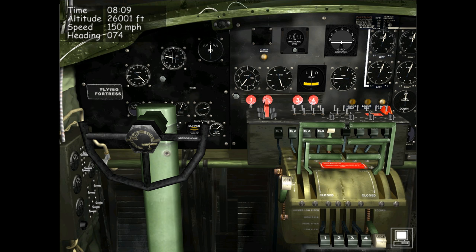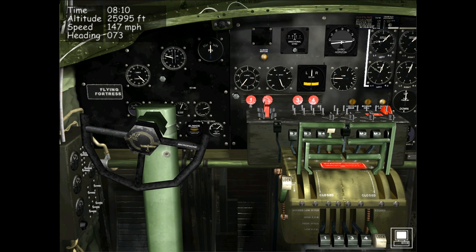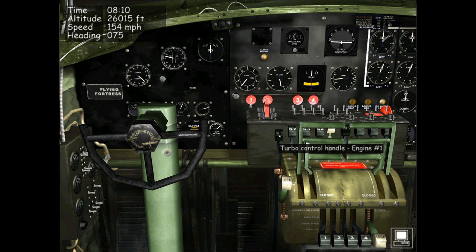Another set of controls in the cockpit that are incorrectly modeled are the turbo supercharger controls — the four levers S1 through S4. Similarly to the propeller pitch controls, these have been modeled to operate in reverse to reality. In this game pushing S1 completely away from you sets it to the off position — you can see engine number one's manifold pressure drops dramatically. Pulling it all the way towards you sets the turbo to full on, increasing power output as shown on the manifold pressure — though in reality that would have turned the turbo off. Right-clicking returns it to AI control.